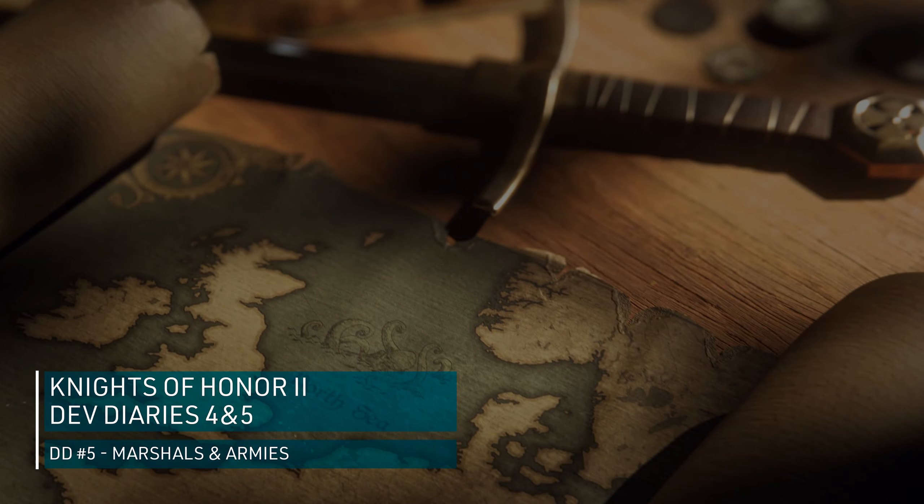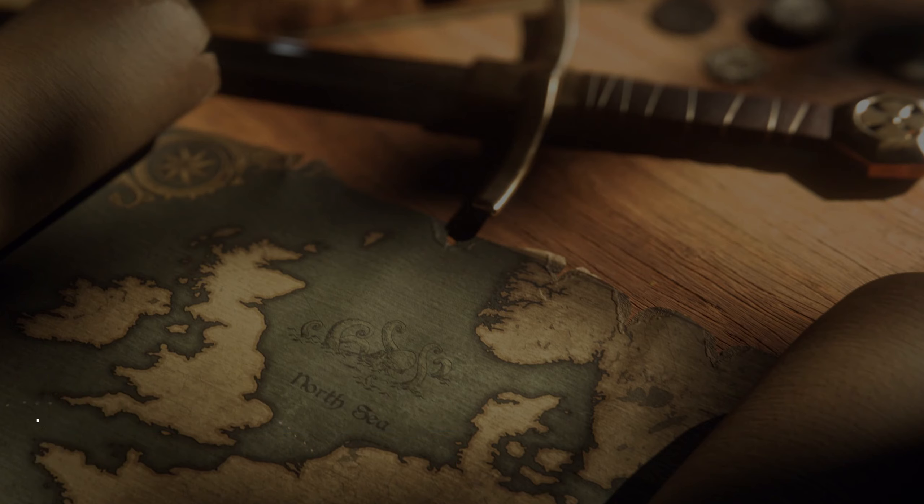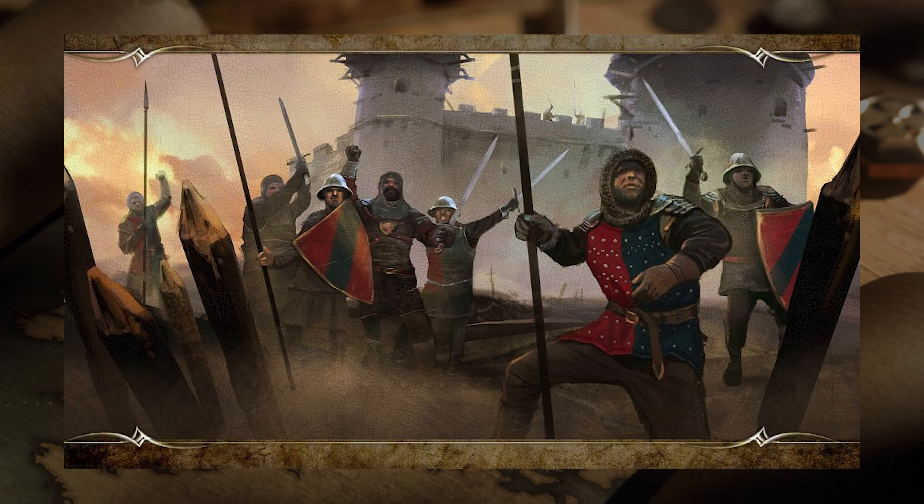In developer diary number 5 we'll be talking about the game's most fundamental aspects of warfare, more precisely the focus on marshals — a class of knights in the game — dealing with their role and the types of troops which can fall under their command. Being one of the 5 main classes in Knights of Honor 2, marshals play a very specific and important part: leading armies across provinces, dividing enemy forces, and taking settlements.